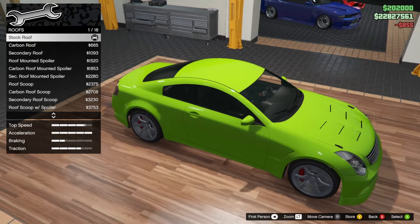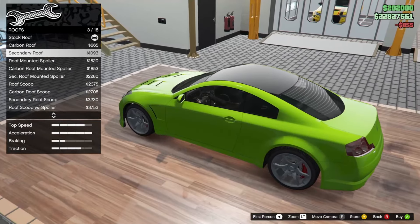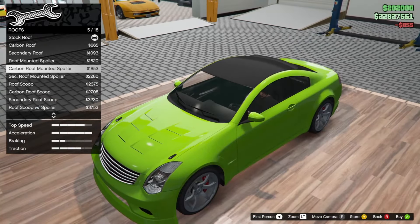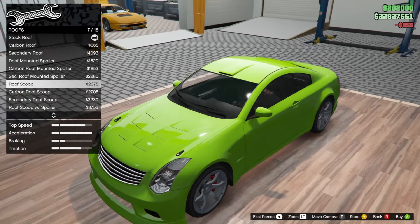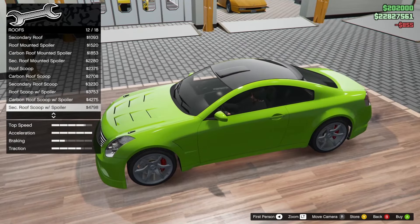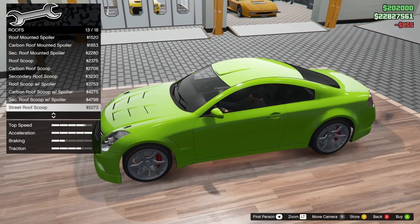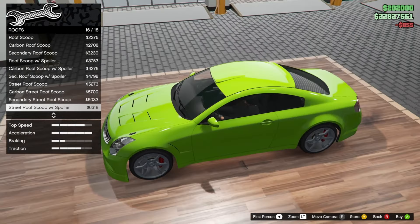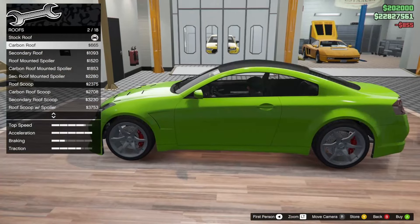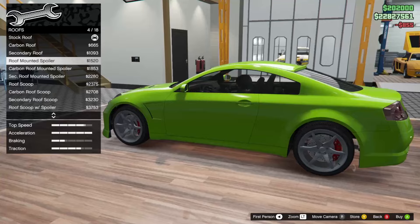Roof — we have 18 roof options. This car is insane. We have the carbon roof which looks pretty decent, secondary, roof-mounted spoiler, carbon roof-mounted spoiler, secondary roof-mounted, roof scoop, carbon roof scoop, spoiler, street roof scoop. When I was younger I used to be into roof scoops for cars, but now I'm not really into it anymore — they just don't look as nice. I think I'm going to keep it basic. I don't mind a spoiler but I'm going to keep it basic.